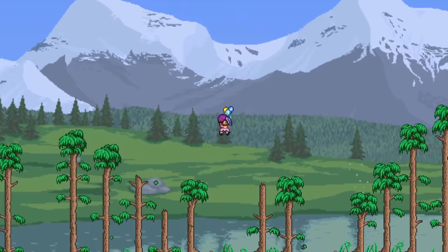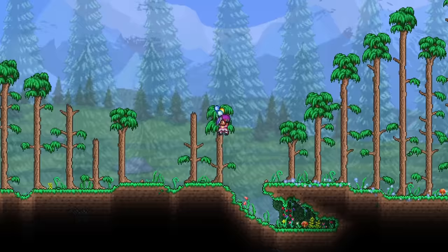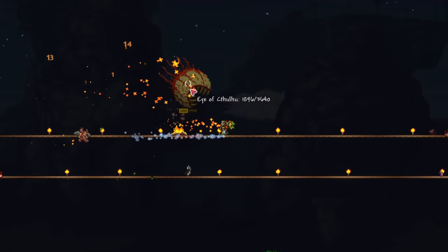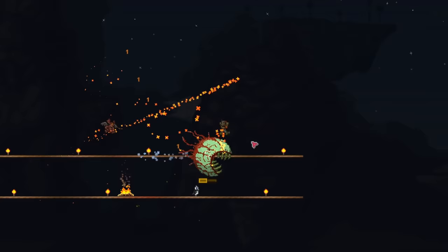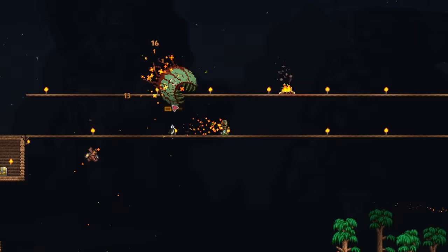That brings me nicely to the next point: mobility is key. If you find accessories like climbing claws, shoe spikes, Hermes Boots and the like, make sure you equip them. Not only do they let you move around easier, they also make a huge difference in boss fights. For example, the expert world Eye of Cthulhu is somewhat challenging because it dashes around so much. But if you build a simple arena and just get a pair of Hermes Boots, you can avoid it pretty easily by just running.